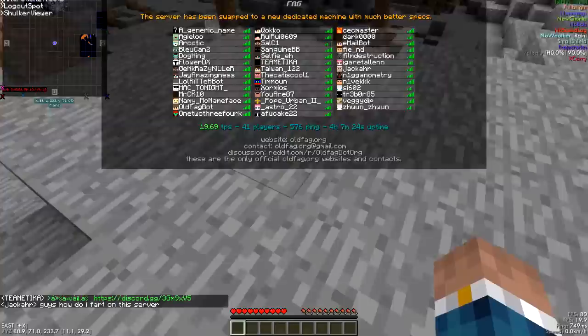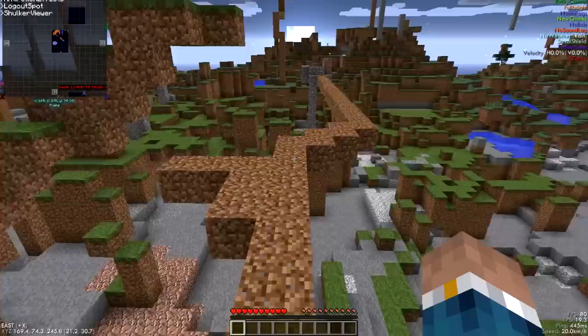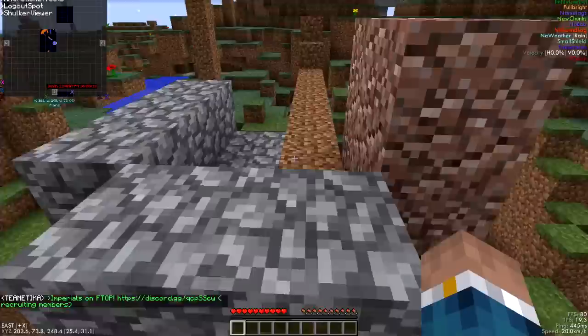The ignore list, toggle chat, toggle death messages — it's all the same. And you have a competent administrator that patched the dupe that's working on 2v2t. So the dupe doesn't work here anymore.